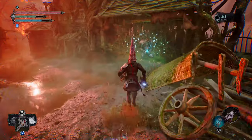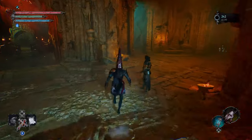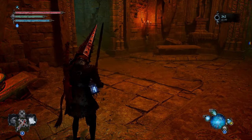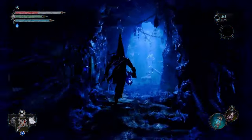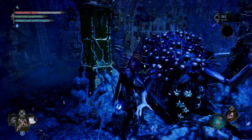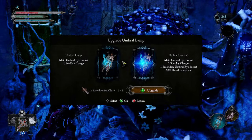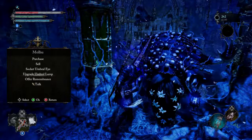Teleport back to the area with the Sky Bridge. Once there, go to the Umbral world and head up to talk to the NPC. Then go ahead and upgrade your Umbral Lamp. Hit 'Upgrade' and your lamp has now been upgraded — which means you'll be able to do way more cool stuff in the game.